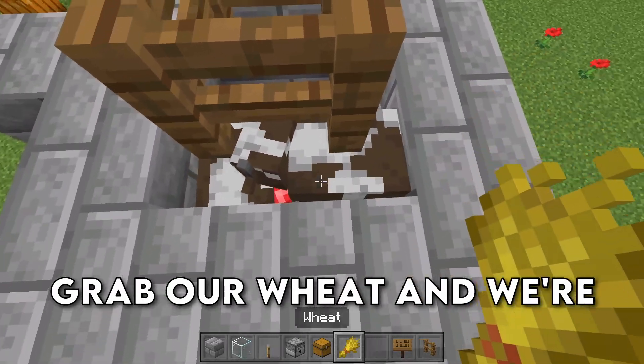We're going to place down two blocks right here, and then place down eight blocks in a row. Two blocks on the end right here, and then go ahead and dig out a little strip in front of all of those blocks. On this last block, we're going to add a hopper running into that block, then break those two blocks and set down a barrel. This is going to be where all of the drops end up.